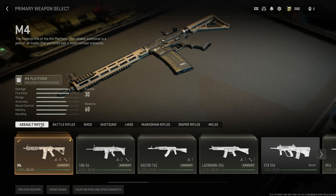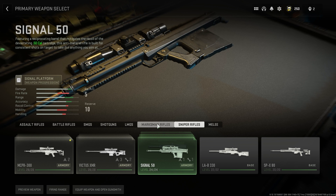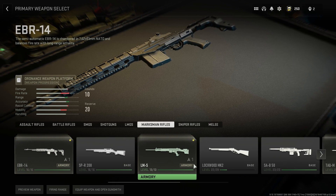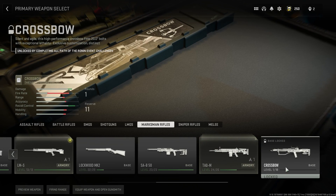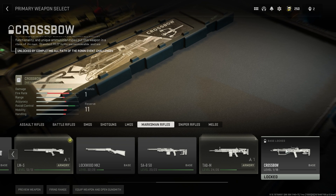In the primary weapon slot, there is no special section and no crossbow section — it's not under snipers. But if you look in the marksman rifle section and go all the way to the right hand side, you'll see the crossbow is available there. You obviously have to unlock it by completing the event challenges.